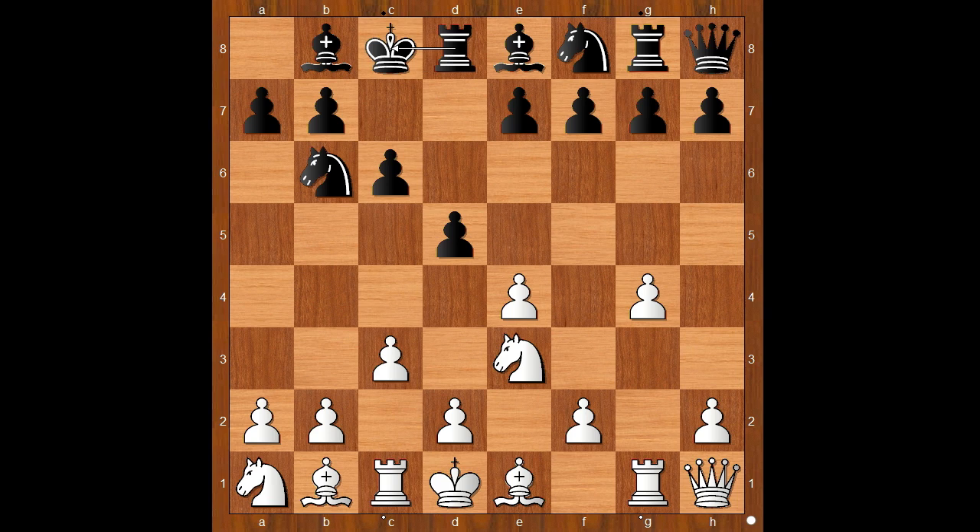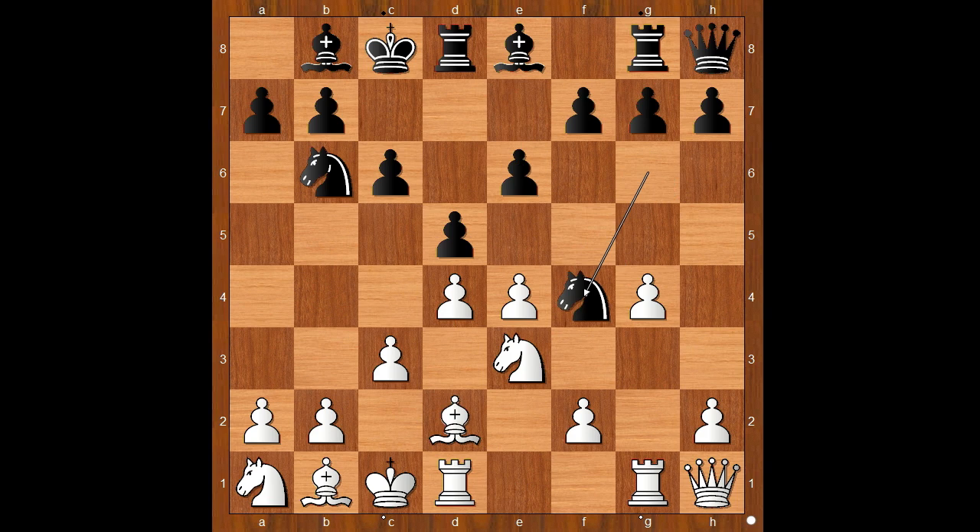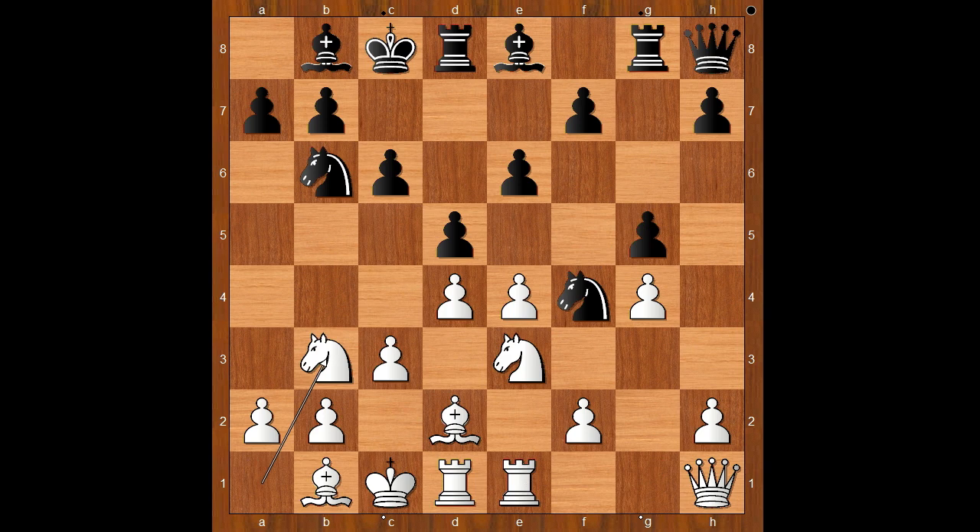Shankland castled queenside. So did Nakamura. Ng6, d4, e6, bishop to d2, Nf4, rook from g to e1, g5, Nb3, h5. Is Shankland fighting on the king's side or queen's side?